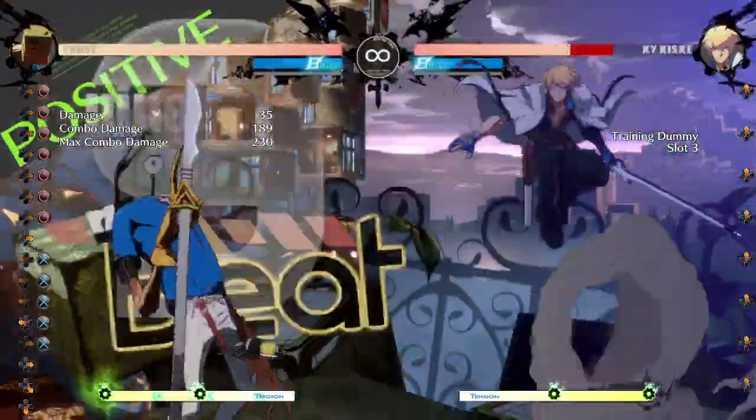Once you're confirming this, you should be going for close slash J.H immediately. Go for a combo like this — 188, 189. So yeah, you get really, really nice combos.